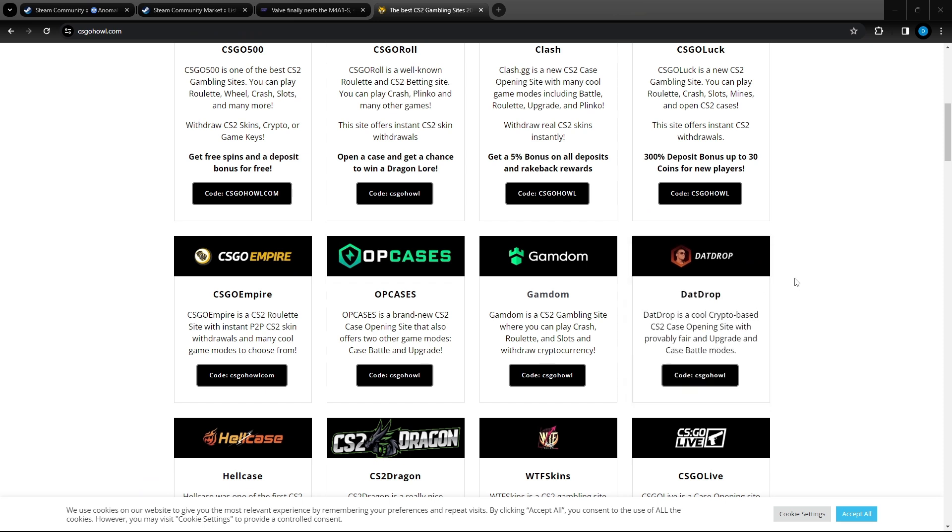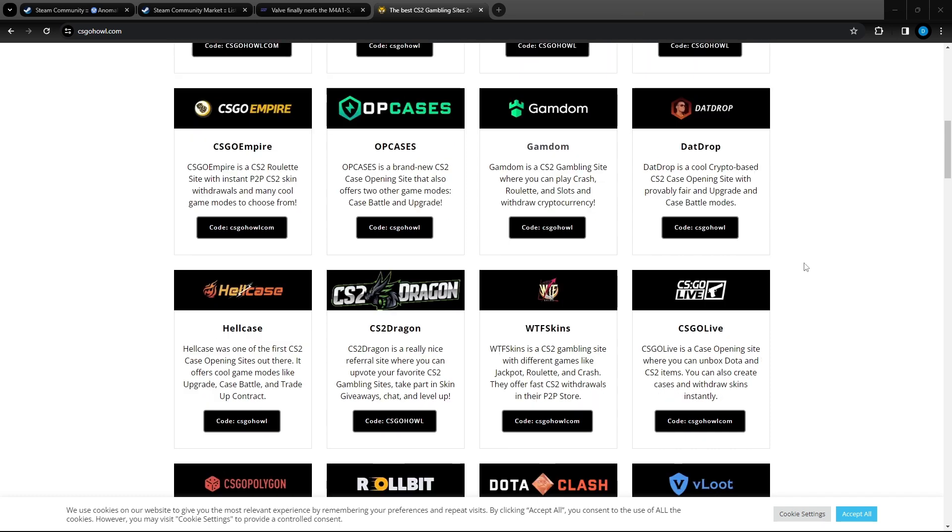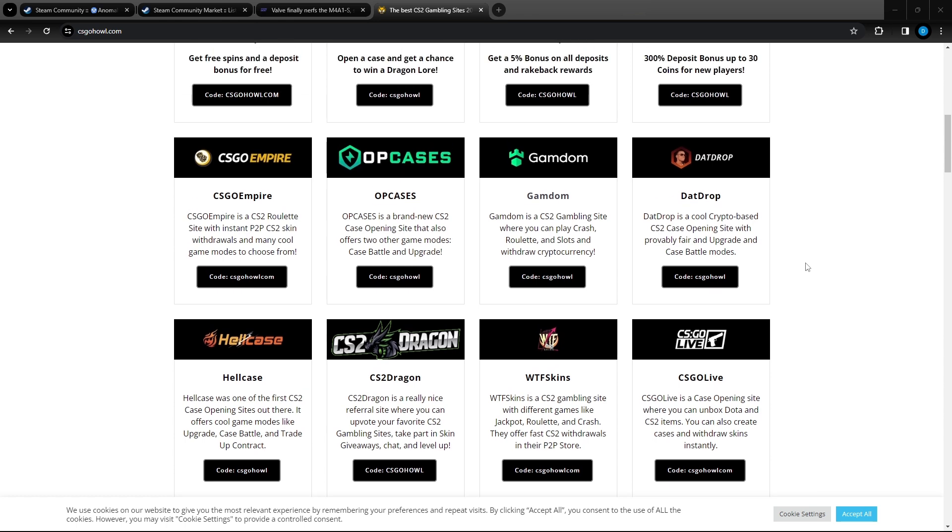The next thing I want to talk about is the gambling side of CS2. Opening cases or gambling on websites can affect the skins market and can affect many people's investments. People often turn to gambling when they lose out on money, in hopes of bringing back what they've lost. If you are invested in the CS2 market, never use your investment money to open cases in hopes of getting a knife or making back money that you have lost on previous investments — this will never end well and will only make you lose more money.